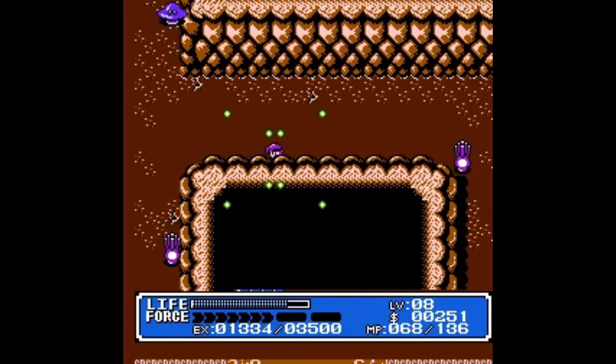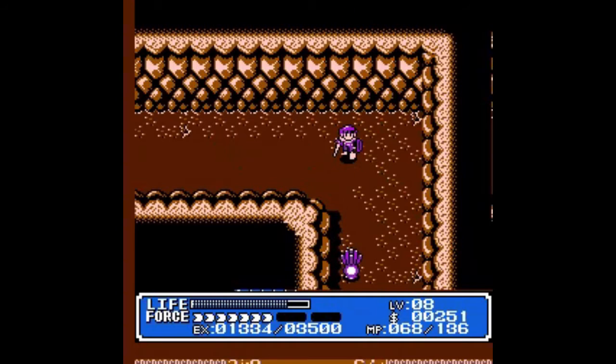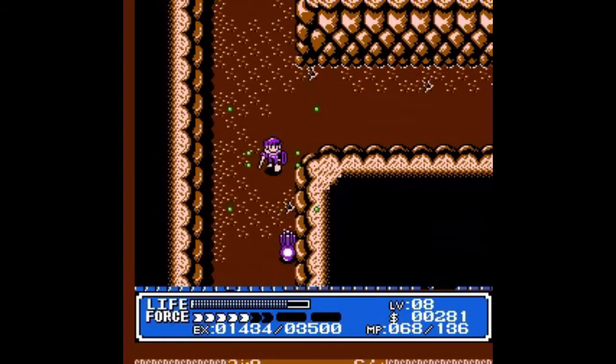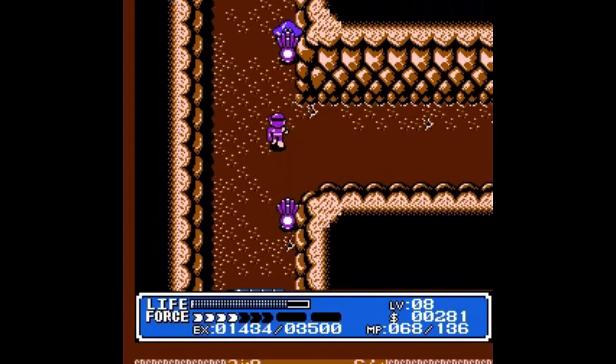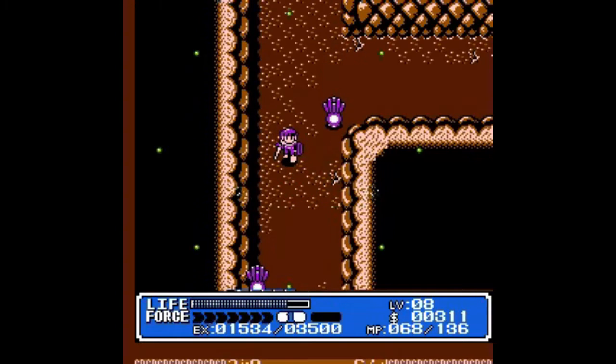The last cave we explored in the Portoa area was in the northeast, and that's the cave where we found the fog lamp. This time we're in the southeast, and this one is going to give us the Kyurisa plant. Unlike the fog lamp, which was pretty much necessary at this stage of the game to get out to the angry sea, the Kyurisa plant isn't an item that we're going to need until basically the end of the game.